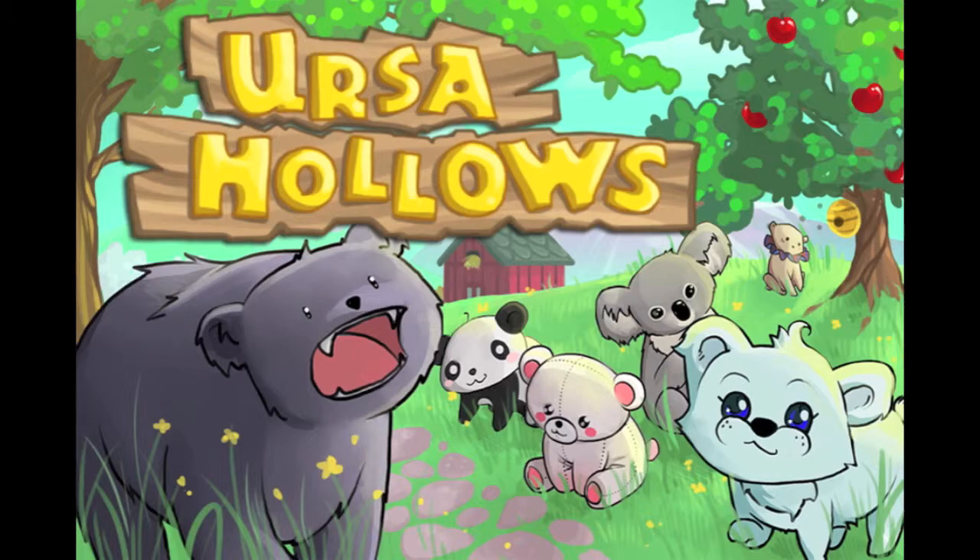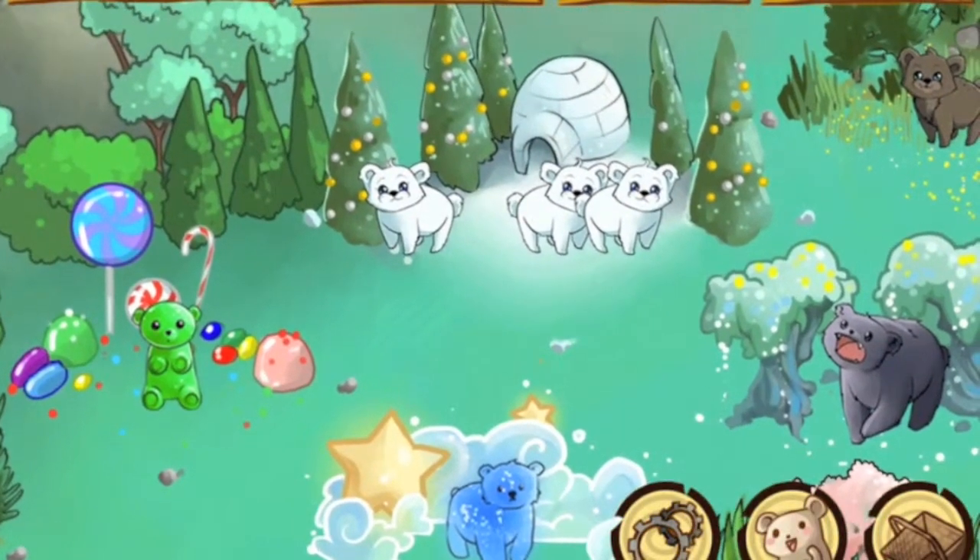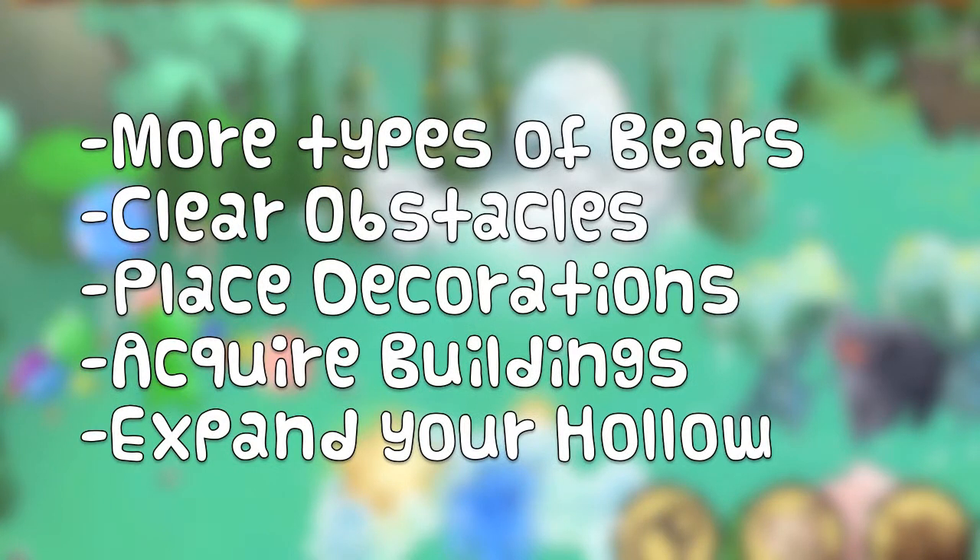The object of Ursa Hollows is to create the most magnificent hollow possible. This can be done by getting different types of bears, clearing obstacles, placing decorations, constructing special buildings, or buying expansions.